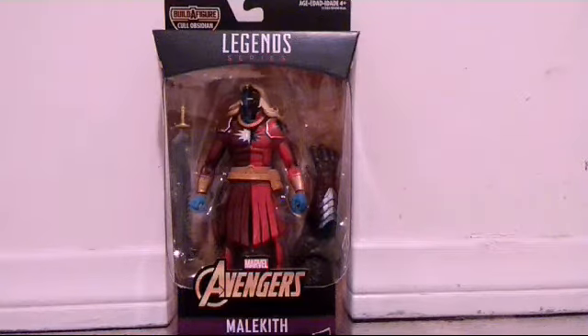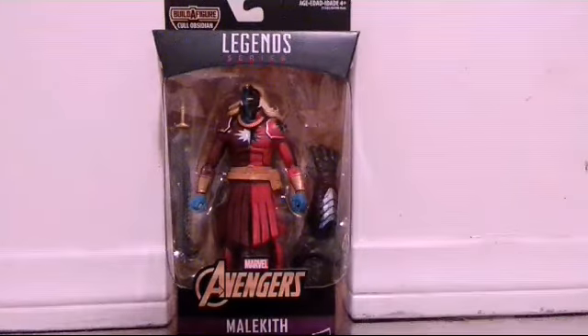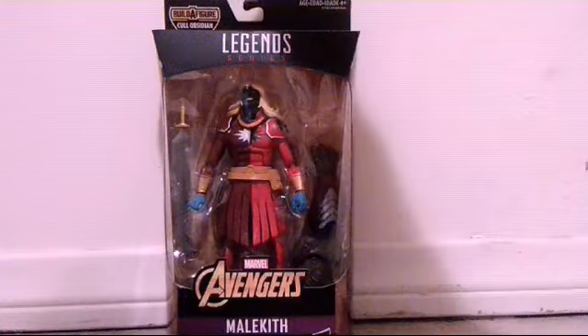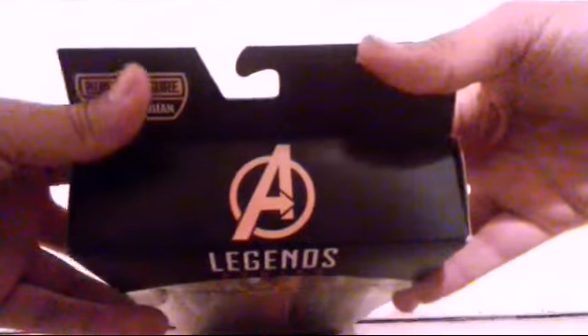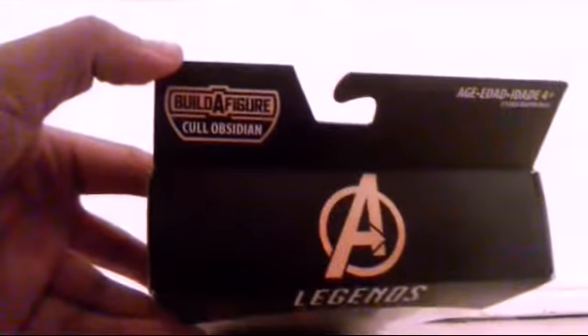So in the window box, you can see Malekith here. It comes with one arm of the Build-a-Figure and his accessory. You can see his cool looking blade, and right behind Malekith there's his weapon. And atop of the box you can see 'Marvel Legends,' 'Marvel Adventures,' Malekith, an A for Avengers, Build-a-Figure, Cull Obsidian.